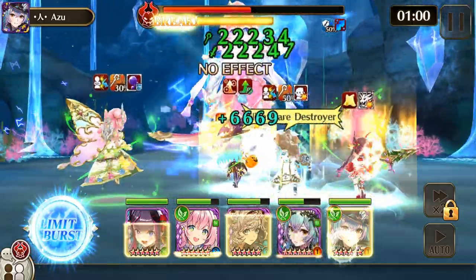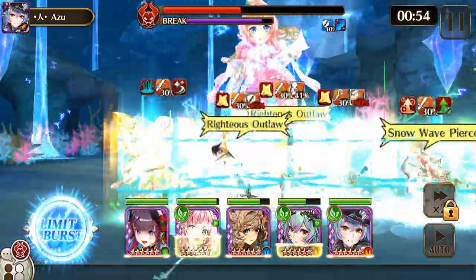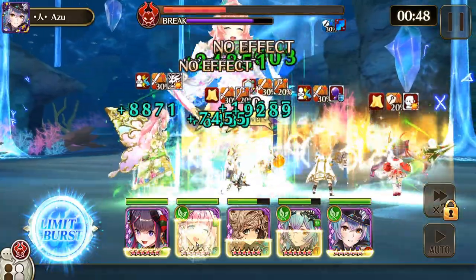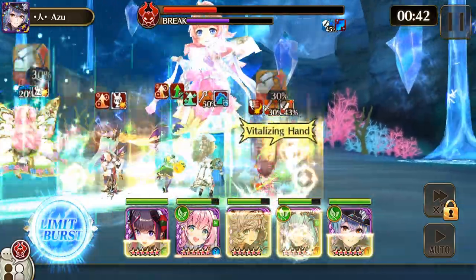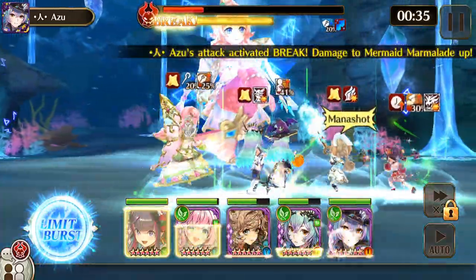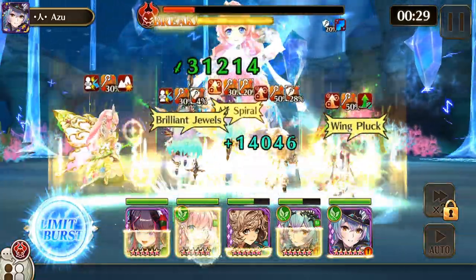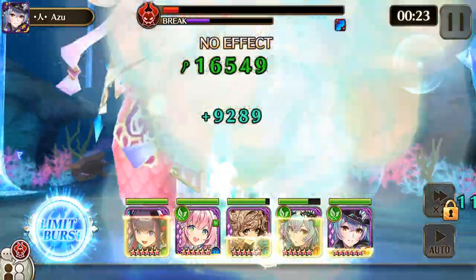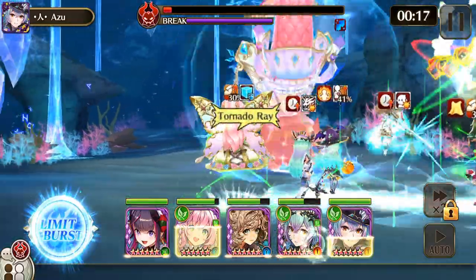Definitely pick her up — she's really OP. I would say this fight is medium difficulty. It's not easy, but it's not terribly hard like Hyde is. Hyde is a pain in the butt, not only because I have to manual it every time. That Earth Ring is working really well for Halloween Yord. Before I got Halloween Yord I also cleared this with Awaken Tisey instead.